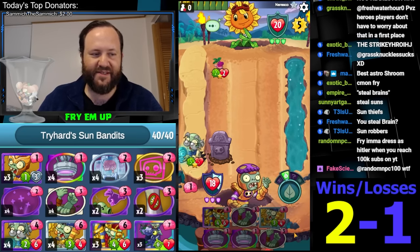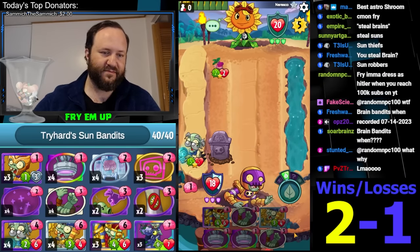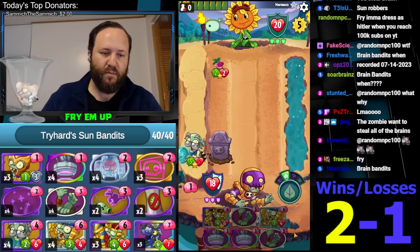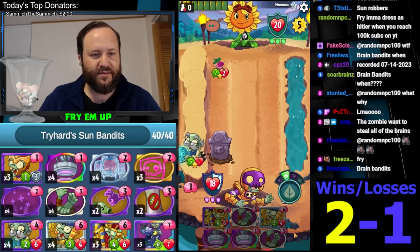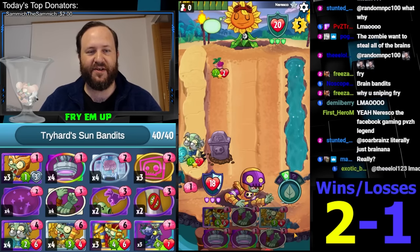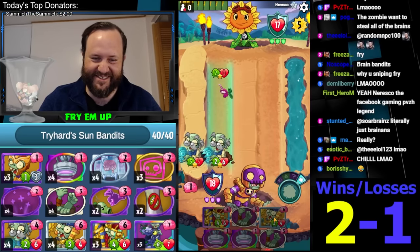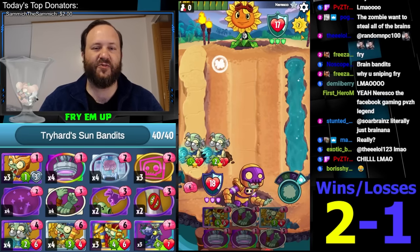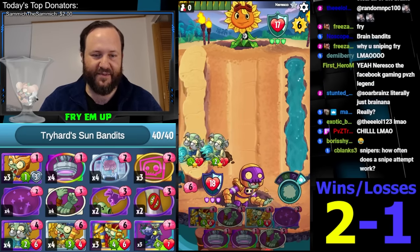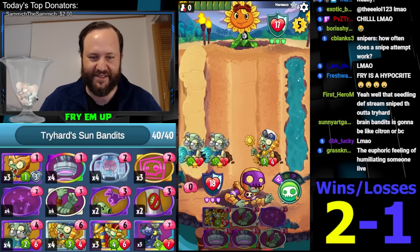Did I say steal brains? I meant steal sun - you guys know what I'm saying. I'm going to nitpick everything I say. How would you do Brain Bandits? How would that even make sense? I think Turquoise Skull - you should be able to convert that sun into an extra brain for yourself. Well, he passed. I don't know what this guy's doing, but he's not going to be doing much with Ra. If he has nothing to do when he has five sun, he's certainly not going to have anything to do when he has three sun. I almost don't even need to - he passed two times on five sun.